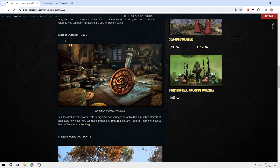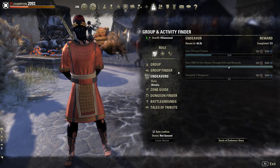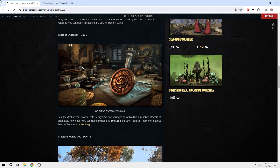Next reward on day 7 is Seals of Endeavors, and this time you will get 500 Seals of Endeavors. And why am I so excited? Because from one week of Weekly Challenges, you get something like 200 to 300 Seals of Endeavors. This time you will get the equivalent of two Weekly Challenges rewards — 500 Seals of Endeavors in total. It's a really great amount.